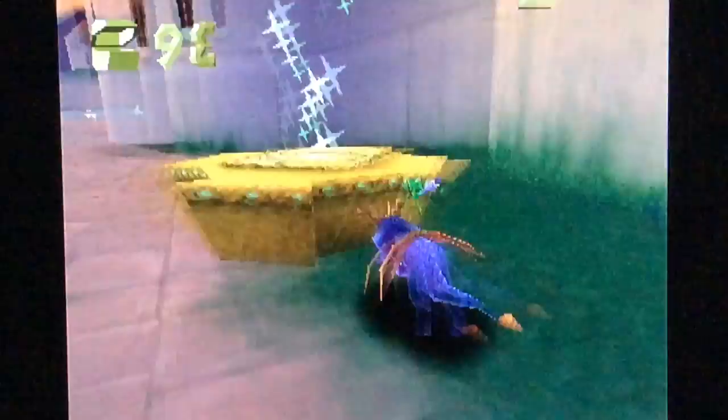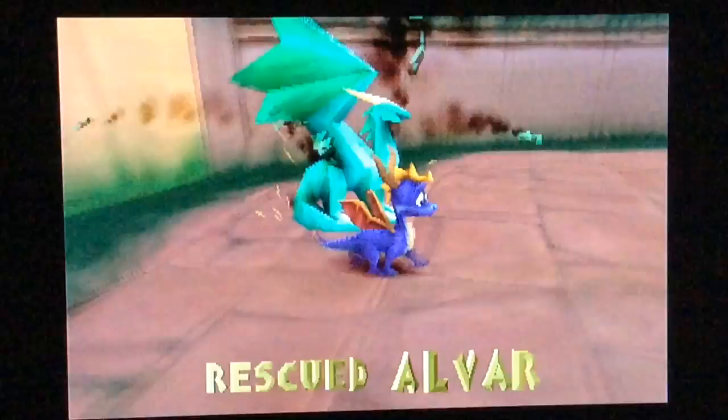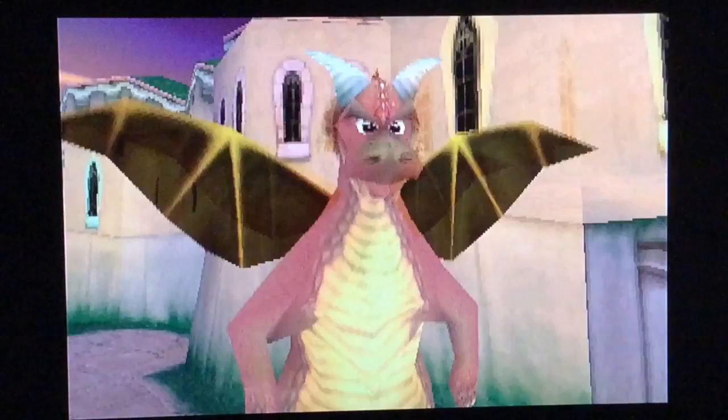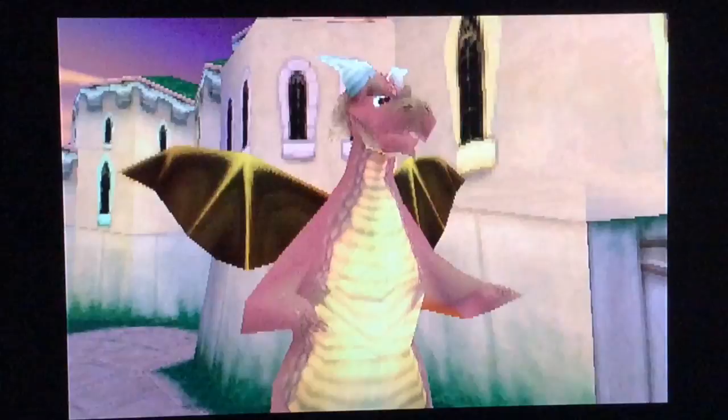Alright, let's free Alvar. Spyro, did you see a man dressed in blue running around here? He's a thief and he's stolen a dragon egg! You've got to track him down and get that egg! Run! I'm getting a little winded. Alright, calm down — I'm gonna get the thief.